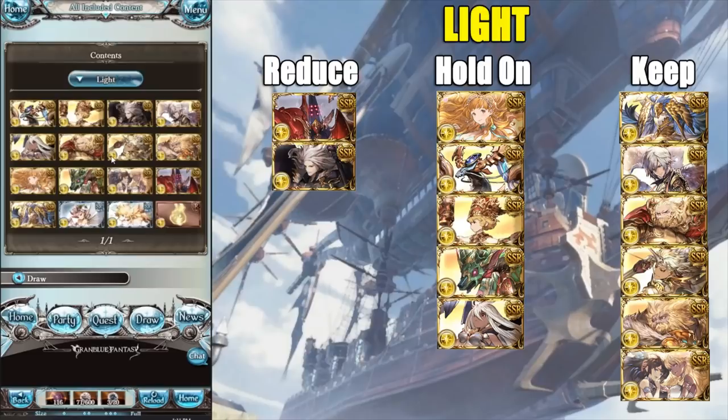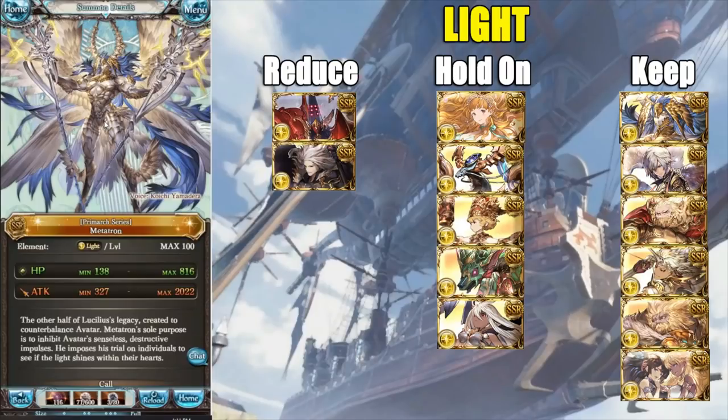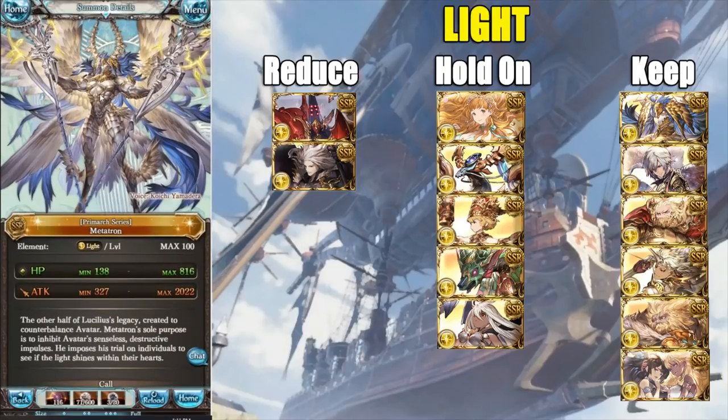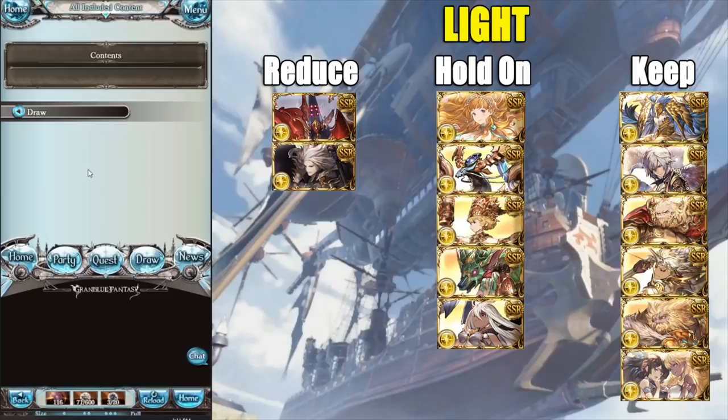Now we have the primal mark Metatron — I'm not sure why this is the primal mark for light, it just doesn't fit, but here we are. Metatron is a non-ticketable summon for light, therefore keep it. It also has a very strong call effect, so that's all for light. Let's move on to dark.